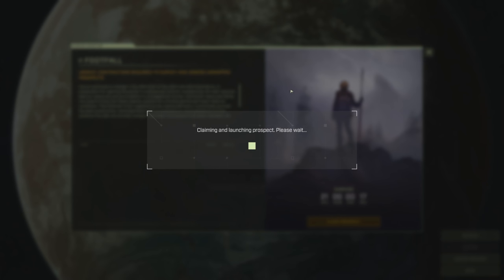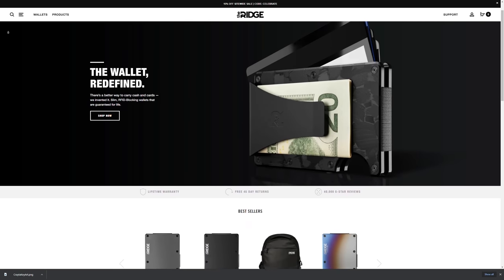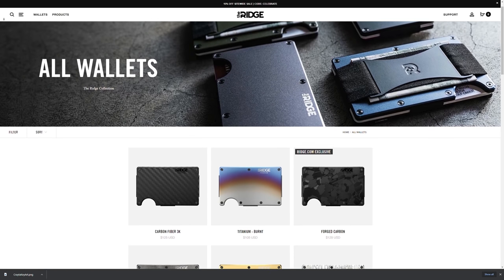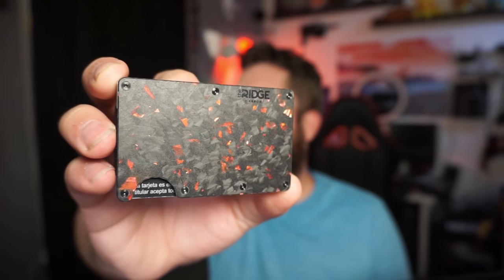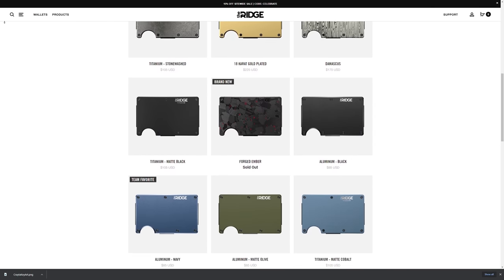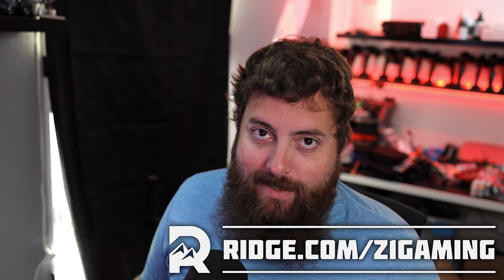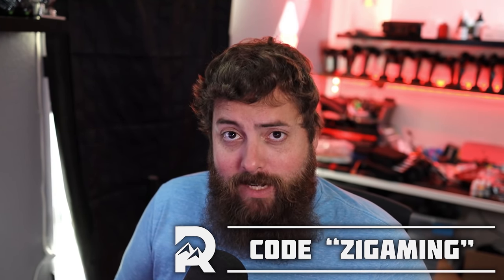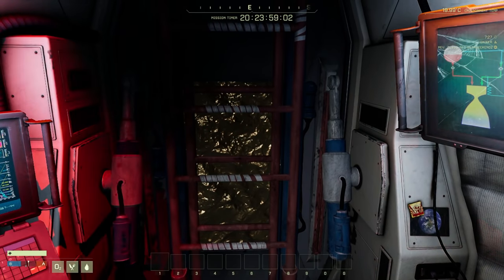Before we get going, a huge shout out to Ridge Wallet for sponsoring this video. Ridge Wallet has redefined the wallet with its ultra compact frame and small form factor. It keeps your wallet bulge down while giving you RFID blocking plates that protect you from digital pickpocketers. There are over 30 different colors and styles including burnt titanium, carbon fiber, and my personal favorite, the Forged Ember — a black and red beauty. Ridge Wallet is so confident you'll love it that you can test drive it for 45 days, and if you don't like it you can send it back for a full refund, no questions asked. Head over to ridge.com/z1gaming and use code Z1 Gaming at checkout to get 10% off and free worldwide shipping.